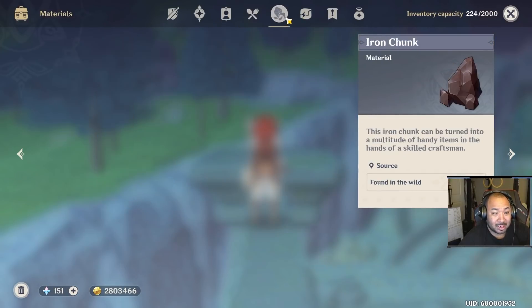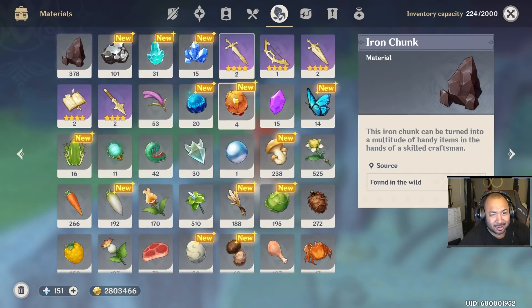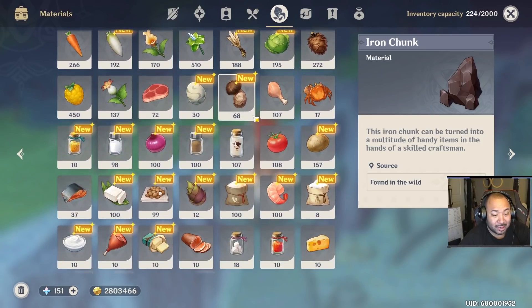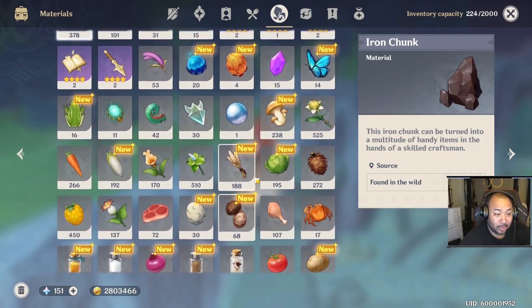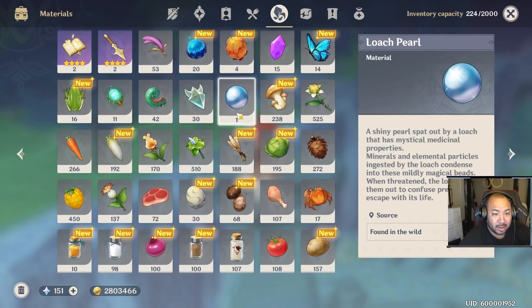These were actually pointed out to me from the stream as well. Outside of the stuff we already know about, there are three items in particular that have recently popped up with the onset of version 1.1 that were not in the game before. These three items happen to be loach pearls.